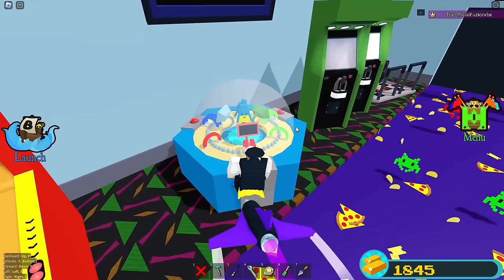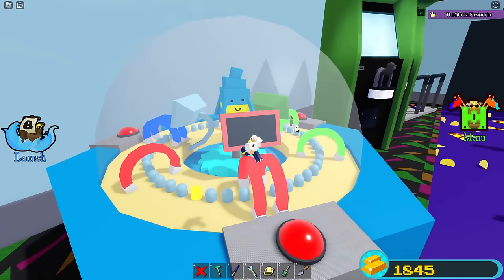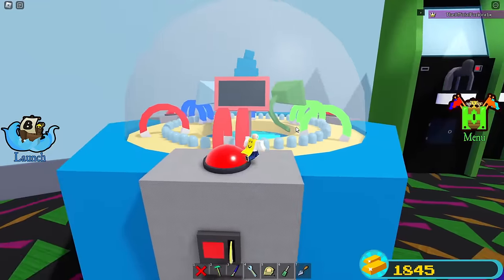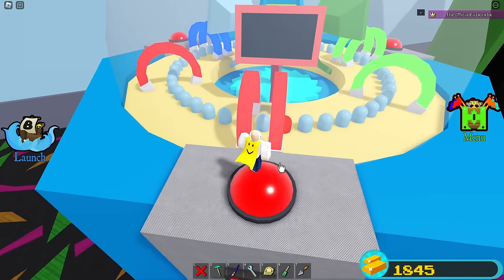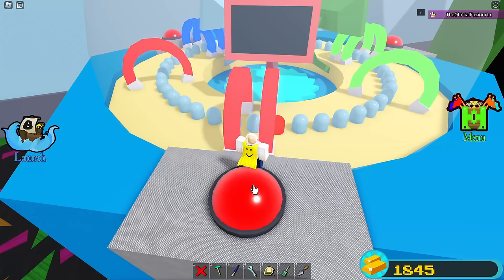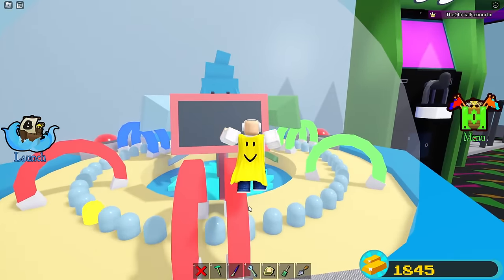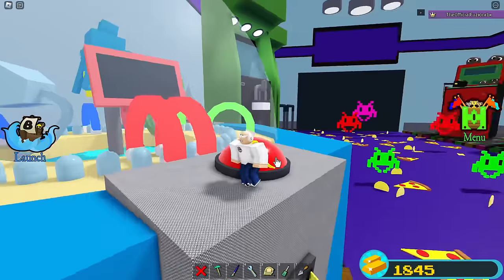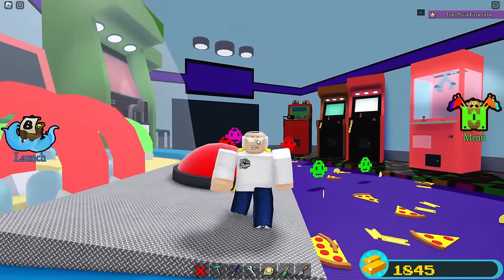For the next one, go to the arcade stage — this is where the Zeg plushie is located. Go to the arcade machine, click the button, and try to get the light to stop between the two red magnets. That's the goal, and once you do it, you'll get one Zeg plushie.